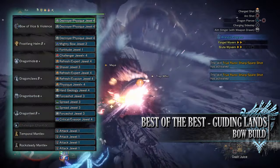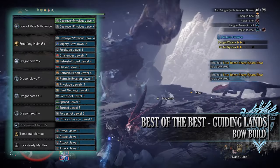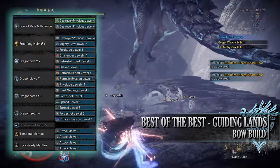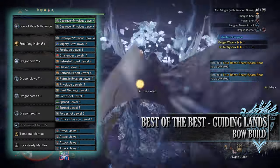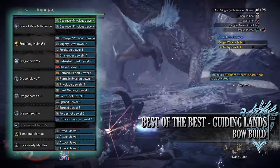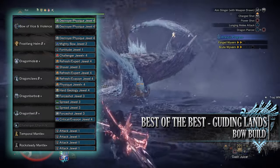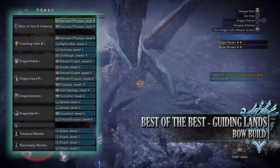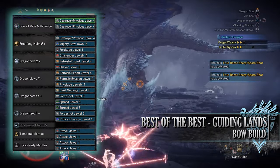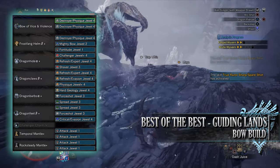For this you'll need the Frost Fang Helm Beta, the Dragon Hide Alpha, Dragon Claws Beta, the Dragon Barbs Alpha, Dragon Feet Beta and the Challenger Charm 5. I'm also using the Bow of Vice and Violence again with a health regen augmentation and attack increase augmentation. As for specialist tools, I've gone for the Temporal and Rocksteady mantles. For jewels: Destroy jewels for Part Breaker, Physique jewels for Constitution, Mighty Bow jewel for Bow Charge Plus, a Fortitude jewel for the Fortify skill, Challenger jewels for Agitator, Refresh jewels for Stamina Surge, Expert jewels for Critical Eye, a Shaver jewel for Clutch Claw Boost, Evasion jewels for Evade Window, Hard Geology jewels for the Geologist skill, Force Shot jewels for Normal Shot, Spread jewels for Power Shot, and a Critical jewel for Critical Boost. On the mantles I've simply gone for Attack jewels for Attack Boost.